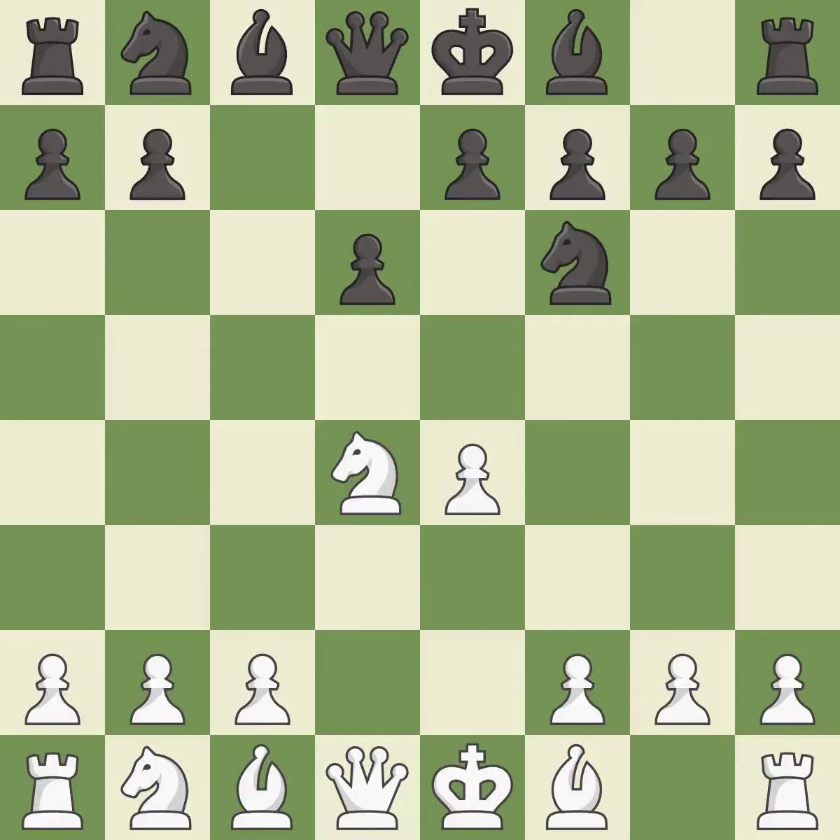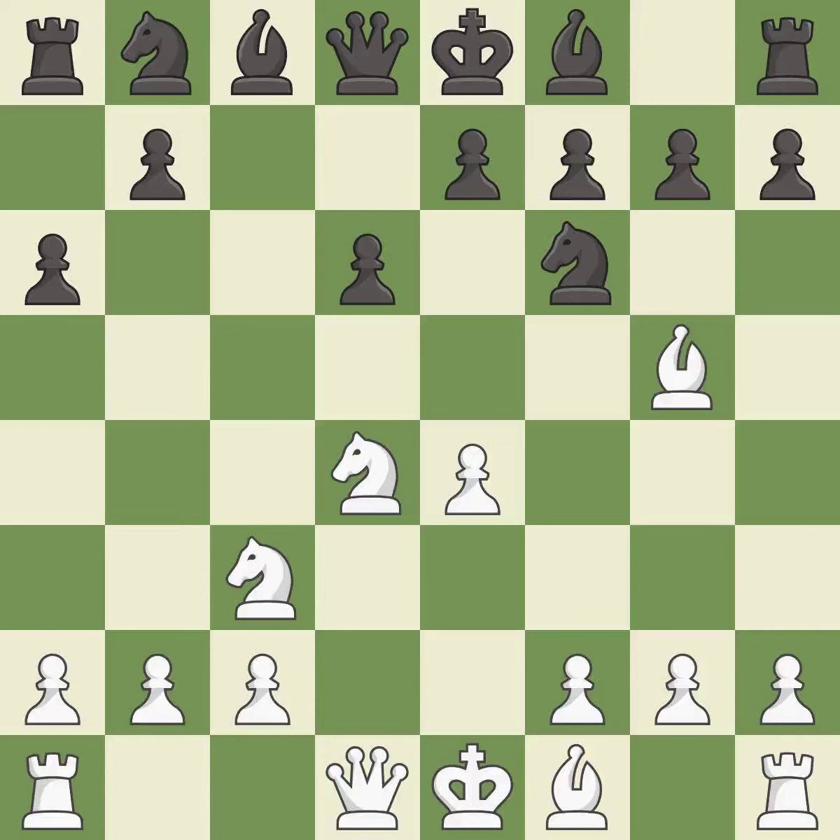Nxd4 recaptures the pawn and activates the knight in return for having one central pawn versus black's two central pawns. Nf6 develops the knight toward the center and attacks the undefended e4 pawn. Nc3 defends the e4 pawn and starts to develop on the queenside. A6 prepares the queenside pawn advance b7-b5, and also prevents white from playing the bishop or knight to b5. Bg5 puts immediate pressure on the knight on f6. E6 controls the important d5 and f5 squares and allows the dark-squared bishop to develop to e7.